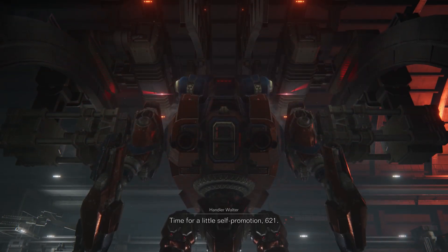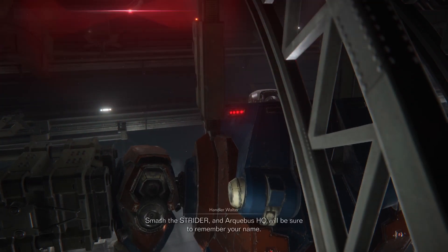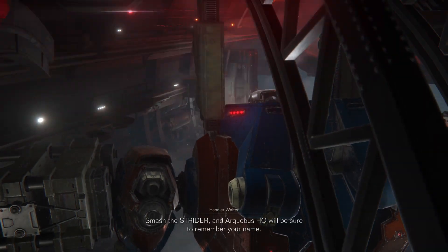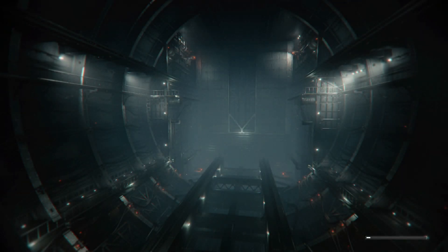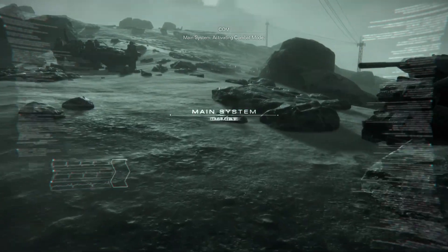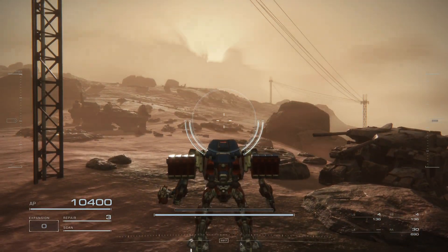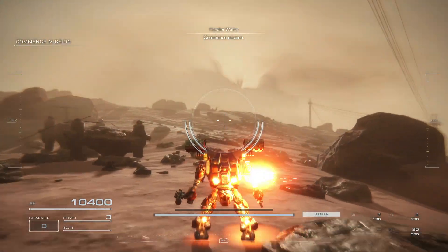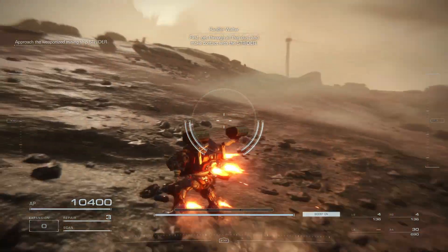Time for a little self-promotion, six-to-one. The Archivist HQ will be sure to remember your name. Main system activating combat mode. Commence mission — first, get through all that dust and make contact with the Strider.